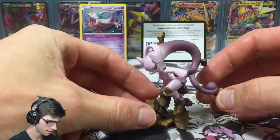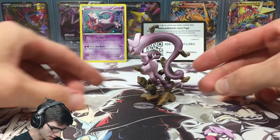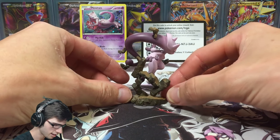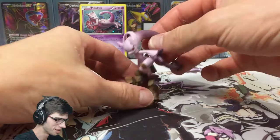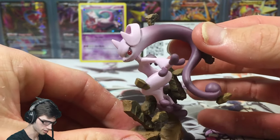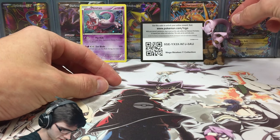Here's the figure. It stands up like this — that's what it looks like from the front, from the side, from behind, and the other side. I think my favorite angle is this side-on view — that looks pretty solid. Let me know in the comments what you think. It's standing on some rocks with this crazy pose — Mewtwo Y looks solid.